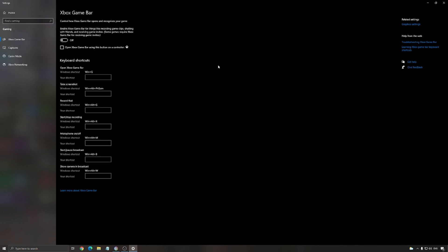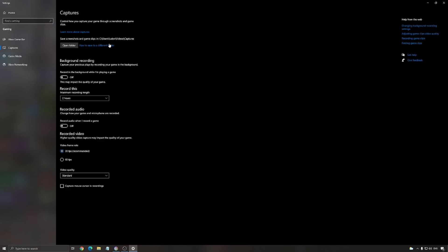Xbox Game Bar — make sure that this one is set to off. It's still causing stuttering and artifacts sometimes. It's a bit of weird behavior with the Xbox Game Bar honestly. So I really recommend to remove that.